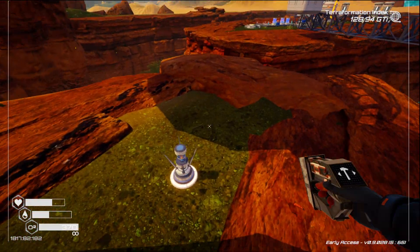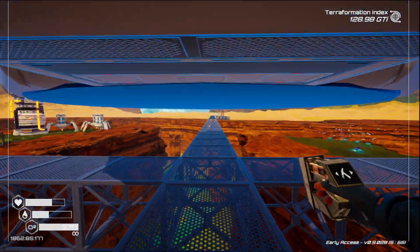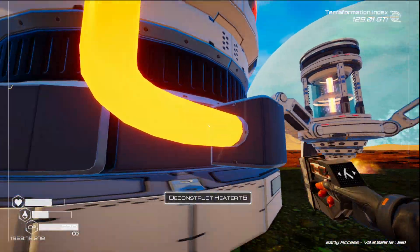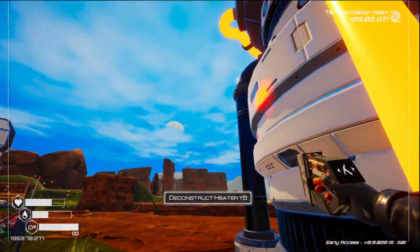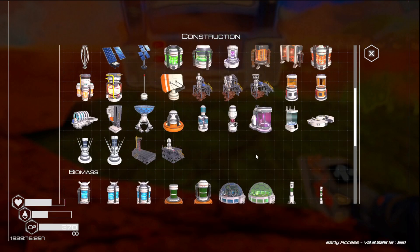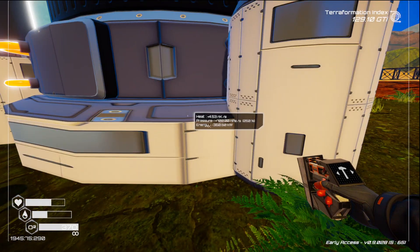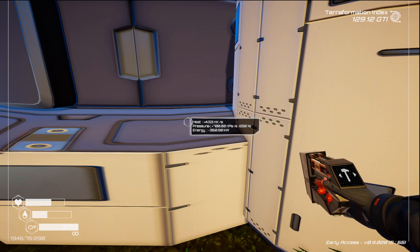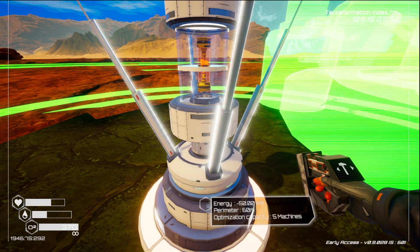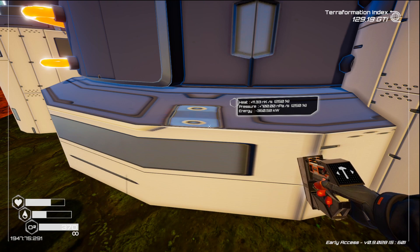I thought I saw something over there. Is this saying another one? Imagine what that might do — I don't even know how I missed that. Where do I have to go to get this thing to register? It doesn't — that's all there is to it. There's the little one. Now I can see it. Right now: 4.53 NK per second. And we're also getting pressure. Now we have 11.33 NK per second. So that should help — I can see the GTI going up.